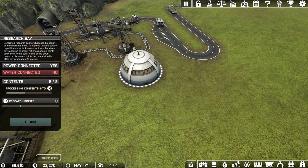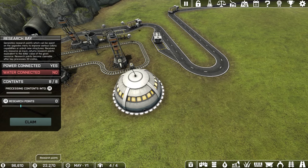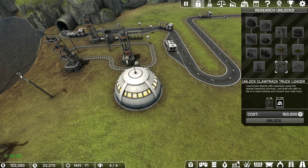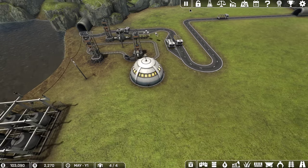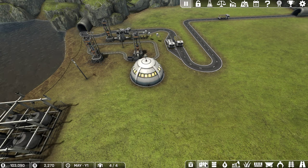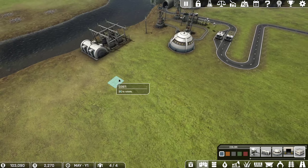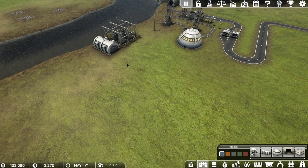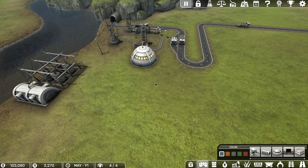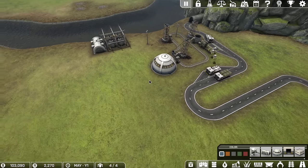Now I have 22,270 research. I can go to the research unlocks and unlock refining. What refining allows you to do is build factories, and inside a factory you can process materials to make them more valuable.